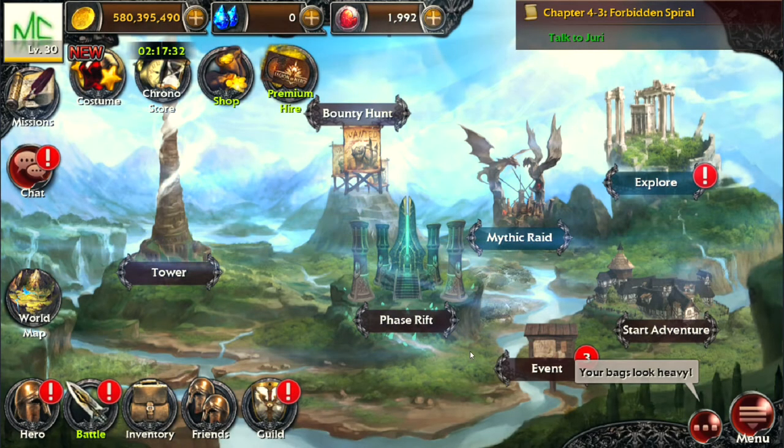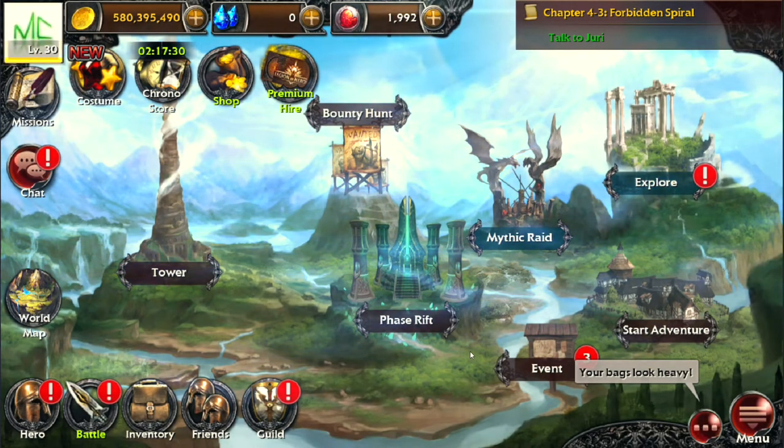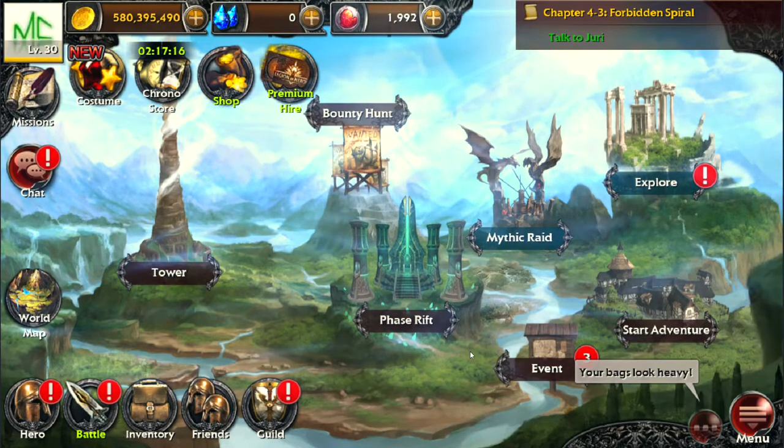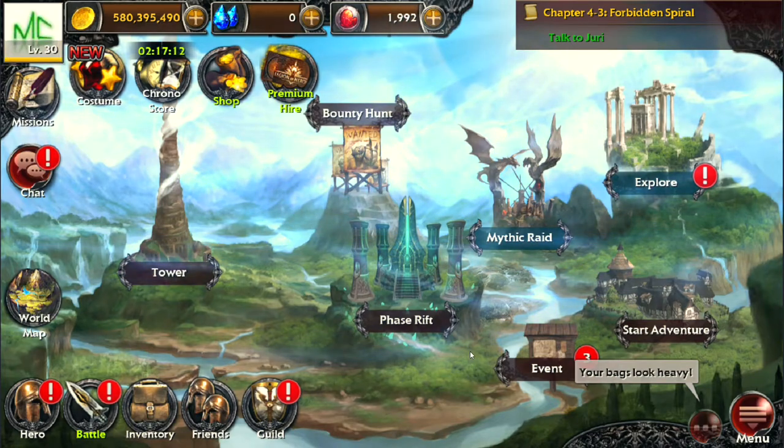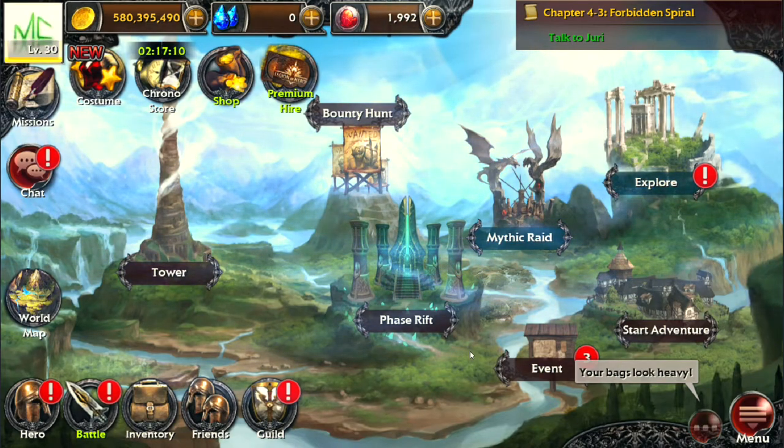What's up guys, Mike Coco back here bringing you an explore guide on floors 4-1 up to 4-10. I'm also going to be sharing strategies for floor 3 and possibly floor 5, because I haven't actually made it through enough of floor 5 to tell you exactly how it works yet. A lot of the things I say for floor 4 also apply to floor 3-1 to 3-10.